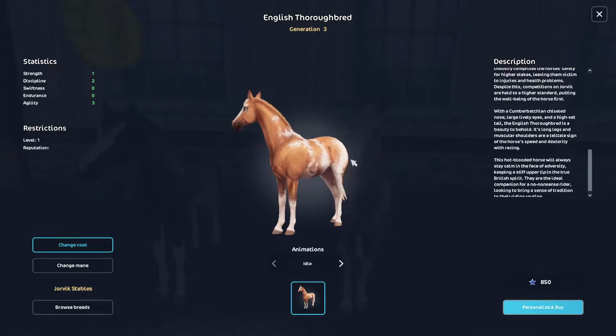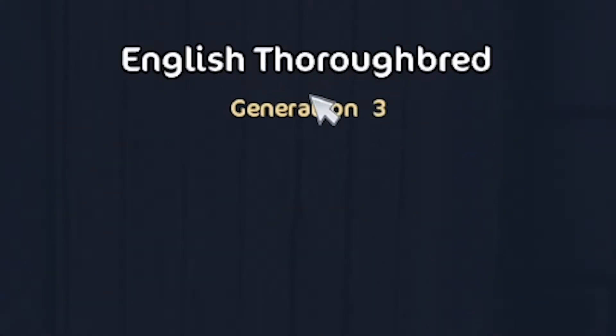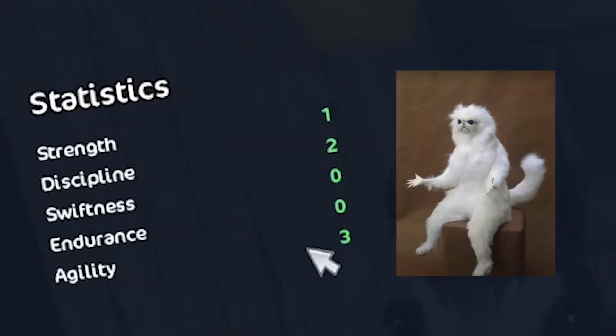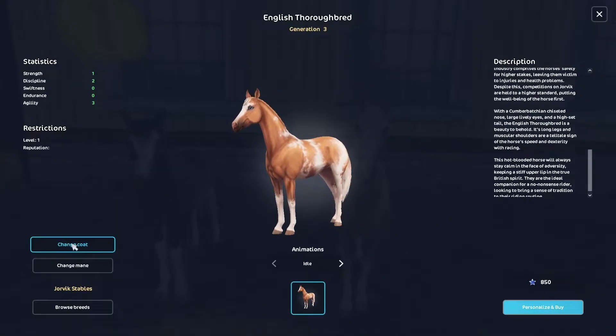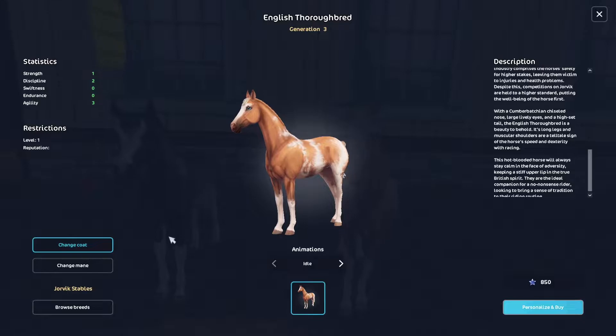So the actual horse buying window — first we have the generation up here, English Thoroughbred, the breed, the statistics, the restrictions like level and reputation, and a 'Change Coat' option. I originally thought this was for magical horses so you could see both coats, but what it really is: it can change the coats available for that breed. Since this is currently only available for the festival horses and there are no other English Thoroughbreds in the festival, you can't change it to a different coat.